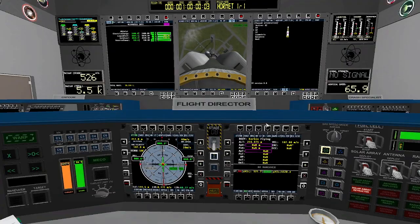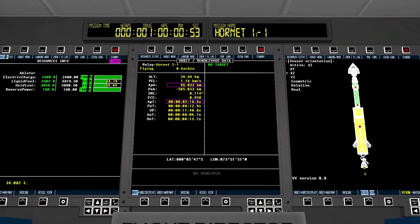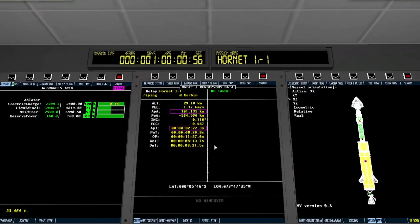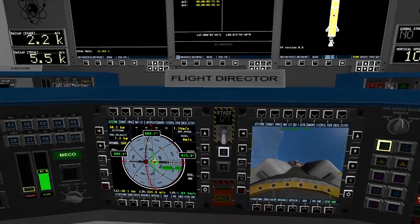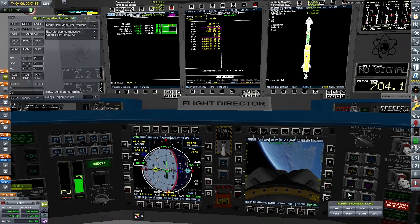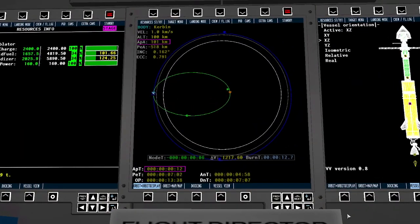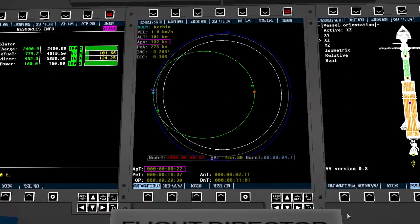It's a pretty standard takeoff. The launch vehicle we've already seen before, so I'm going to kind of speed through the trip until I get there. We go for a 101 kilometer apoapsis just to give ourselves a little extra room, to not have to skim the surface of the atmosphere too much. We don't go for the most efficient launches, but we usually plan for enough delta-v to make up for it.